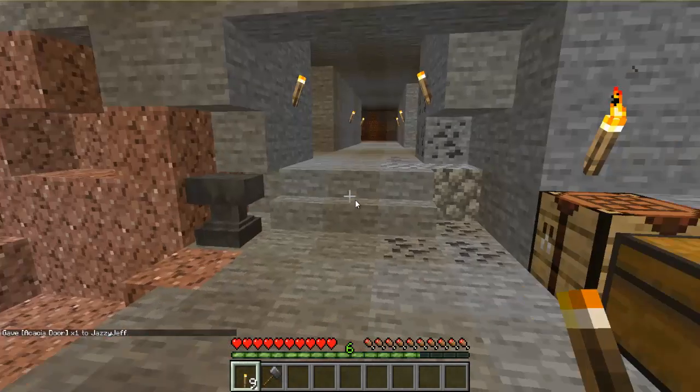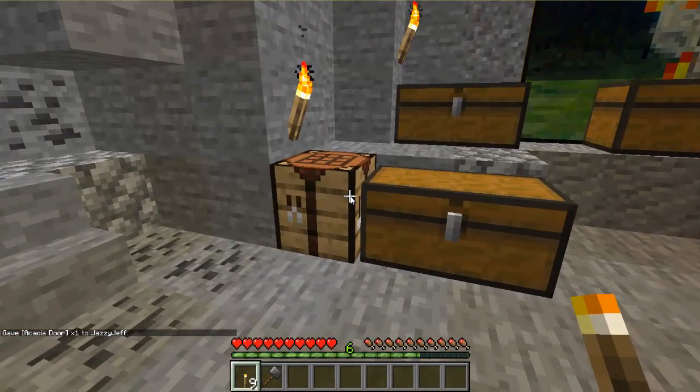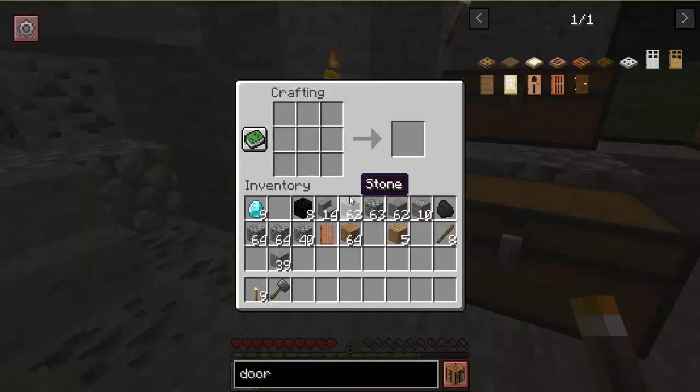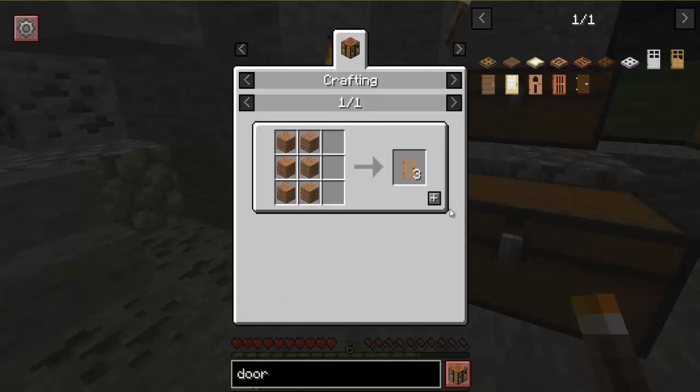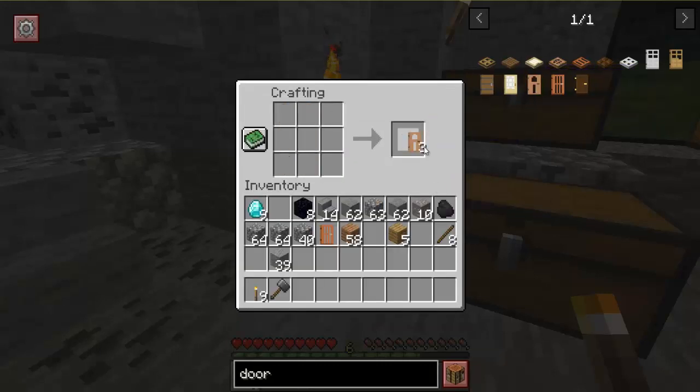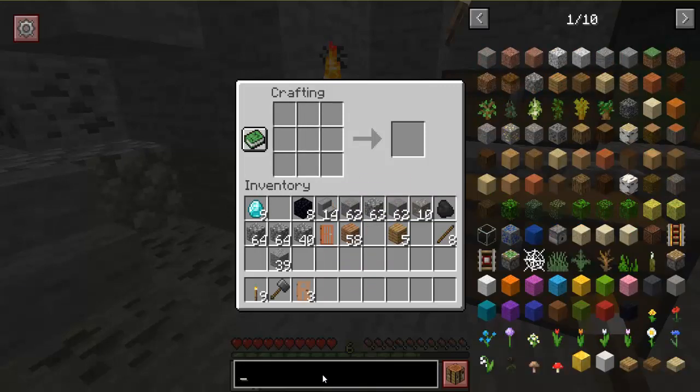Now the other thing you can do is just quickly move all of the items to your crafting table. For instance, I wanted to make a door for the front of my little underground base here, so I can just click over here to the jungle door, click on the recipes, and just click on add. There you go, it automatically adds the items to the crafting screen.